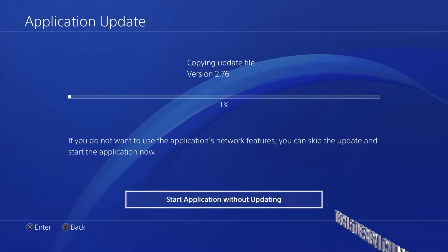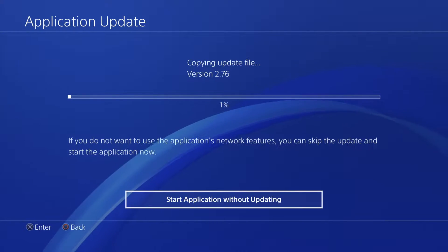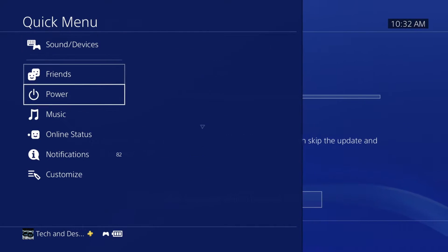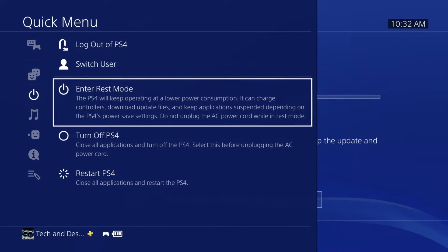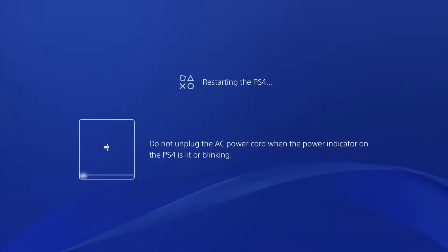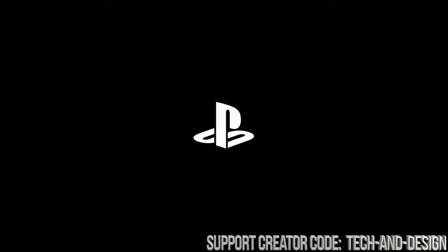What you need to do on your PlayStation controller is just press that middle button — your PlayStation button. You're gonna see Power; from there just go right into Restart PlayStation. Don't worry, this will just restart it — it's not gonna erase anything.